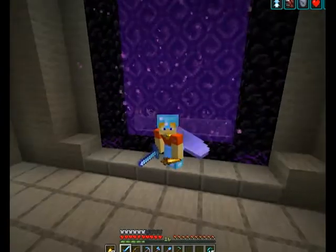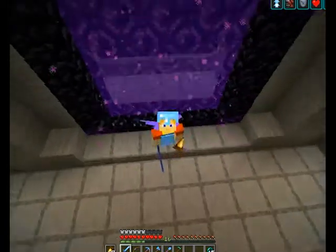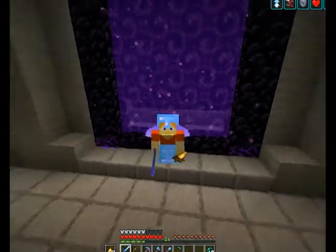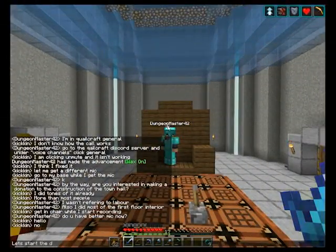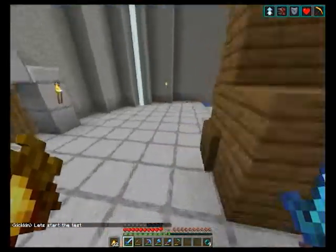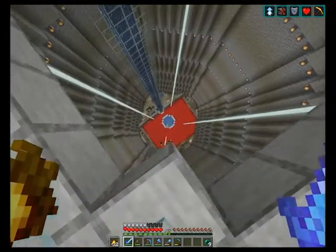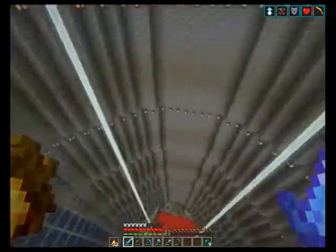Now it's time to show you a clip from earlier where I tested the defense system on another quail. This was an earlier design — it still had the pillagers but the zombie design was much smaller, and there was no witch. Unfortunately my mic didn't work at the time so I'm going to voice over it. We're starting the test on Dungeon Master 42, a fellow quail, so he doesn't know we were going to do this. We've dropped him down through the chair setup — he's fallen in the water, and the zombies are released.